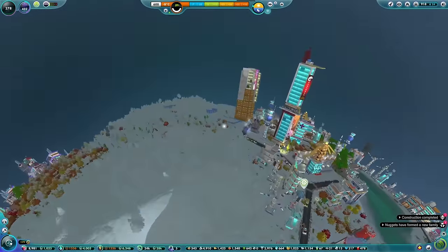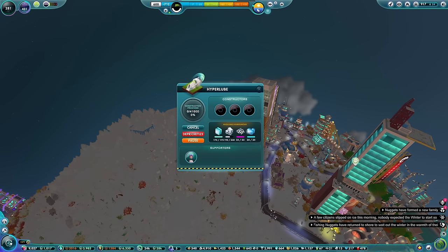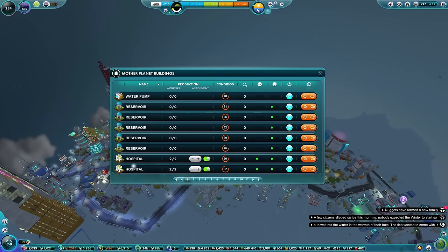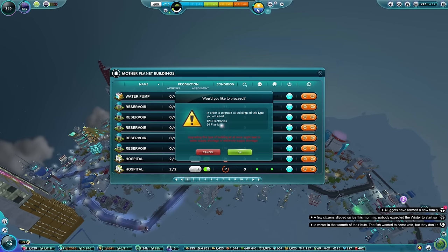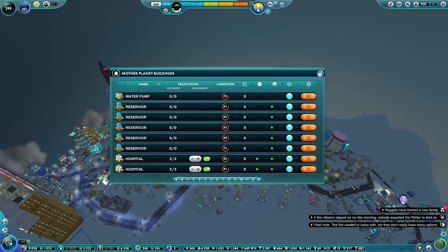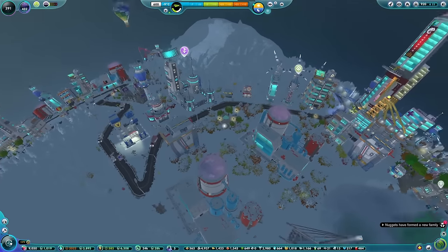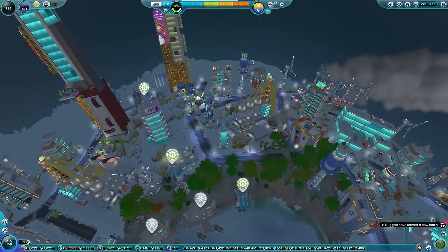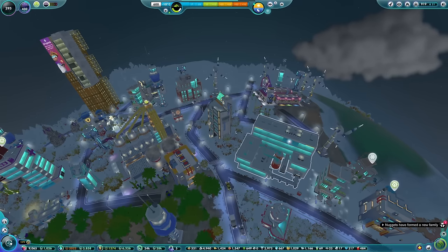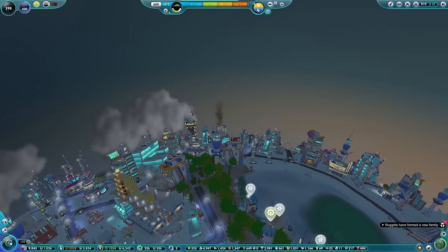Could we even go so far as to prioritise the Hyperloop project? Whatever you get, put it into here first, because that's going to be very important. So what upgrades can we do? Reservoirs need 126 electronics - we've only got 21. Why do we only have 21 electronics? Where's the electronics factory? They take iron - so that's going to affect electronic output as well. Everything will be back up and running soon. Maybe then we don't upgrade the reservoirs.